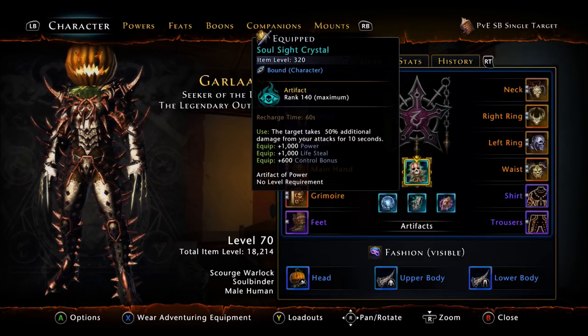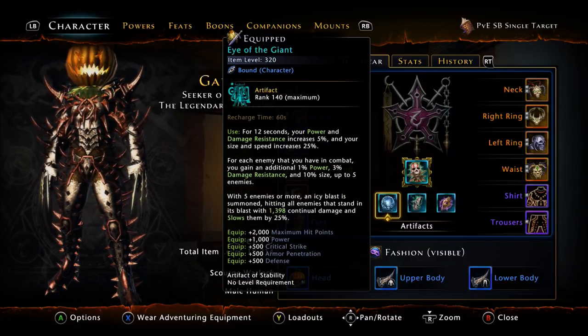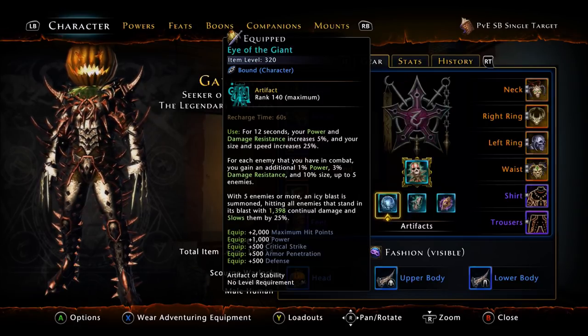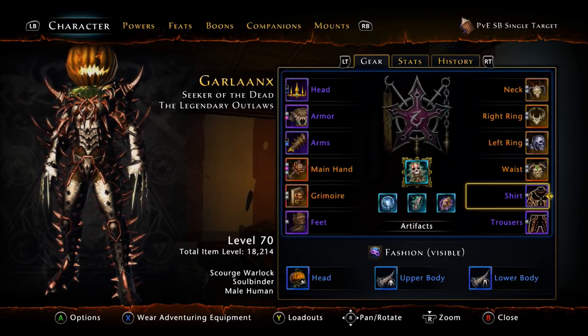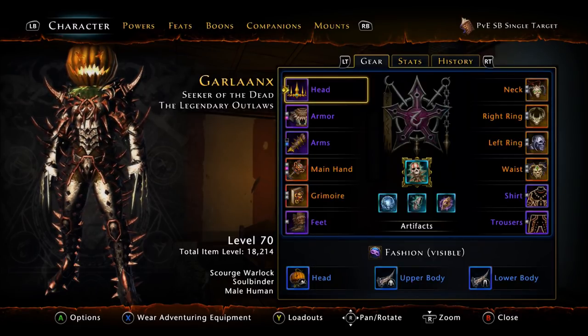For your artifacts, I currently use the Soul Sight Crystal for the humongous boost in DPS it gives you for 10 seconds. You can still use a DC Sigil here if you want to double cast your Brood of Hadar — that's completely up to you. I like the burst DPS that the Soul Sight Crystal brings for 10 seconds, especially if you can coordinate all the buffs together. Your other two artifacts don't really matter — you need to balance your own statistics. I choose to use the Eye of the Giant for split stats as well as the Sigil of the Controller for the power crit.